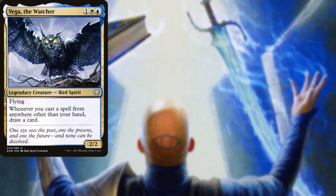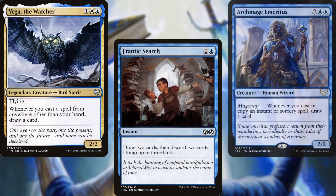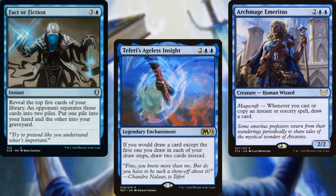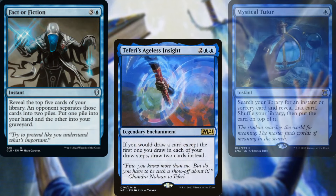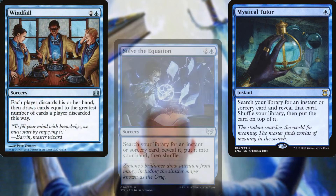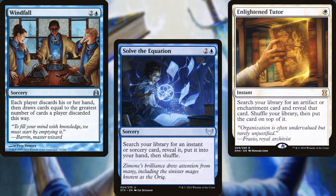For card advantage and tutors: Vega the Watcher, Frantic Search, Archmage Emeritus, Fact or Fiction, Teferi's Ageless Insight, Mystical Tutor, Windfall, Solve the Equation, and Enlighten Tutor help us dig through our deck and find answers.